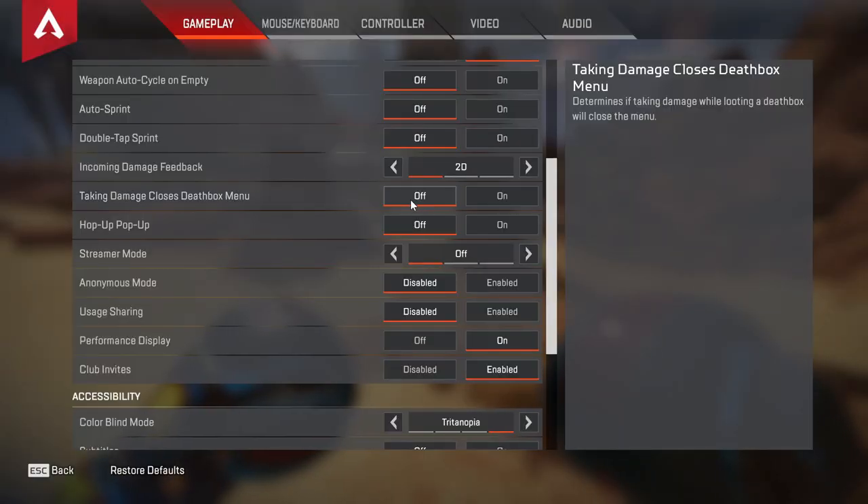Taking damage closest to death box menu — turn this one off. If you're in a thermite, if you're in gas, or if you're being shot, you still want to be able to do something like shield swapping. Definitely turn this off so that you can still shield swap successfully.